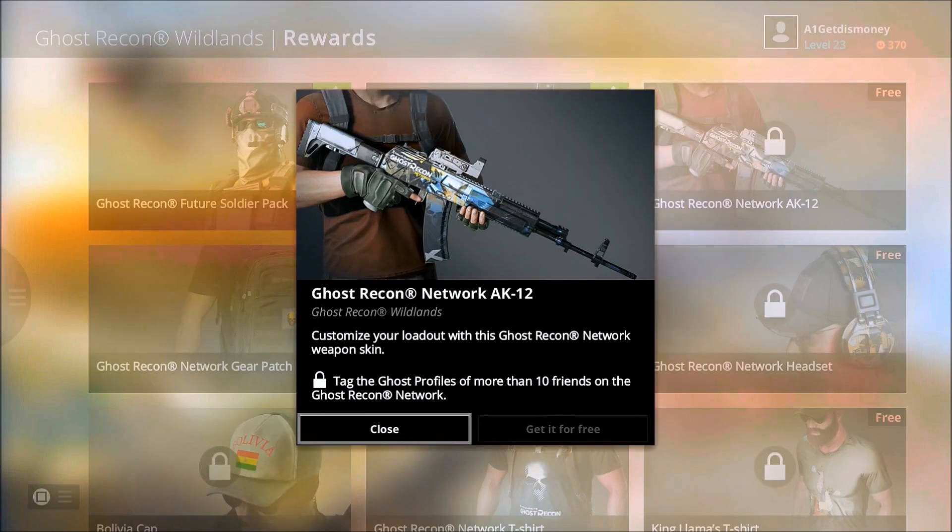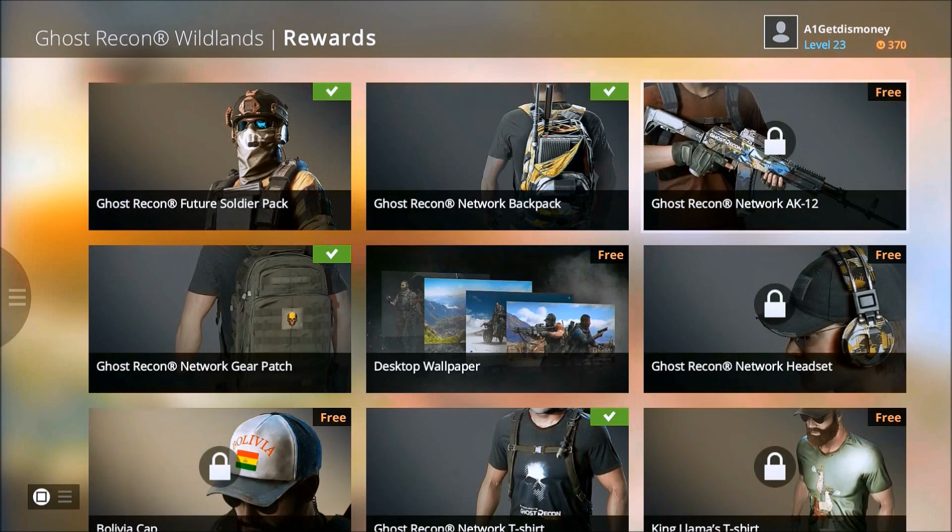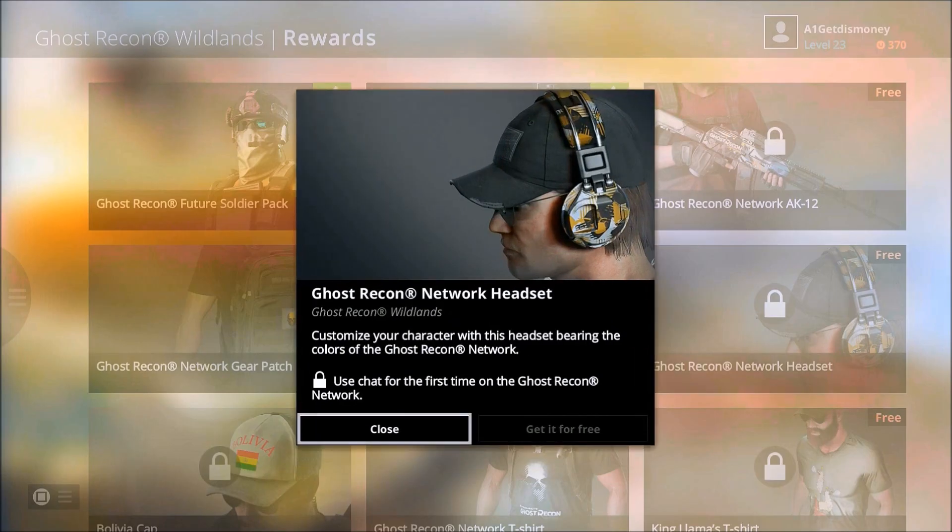In order to unlock that weapon skin, you're gonna have to tag 10 friends in the Ghost Recon Wildlands Network. There are a couple of other rewards that also require actions in the Ghost Recon Network, but for today's video I'm gonna be explaining how you can add and tag 10 friends.